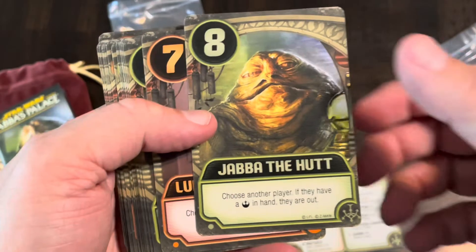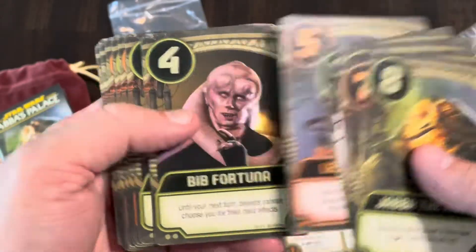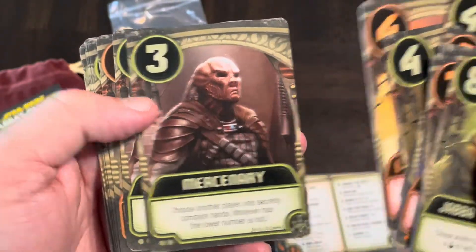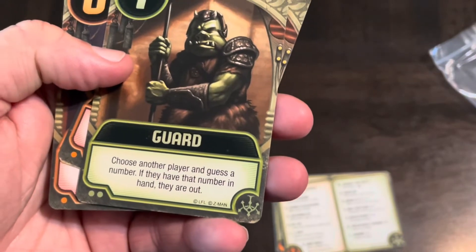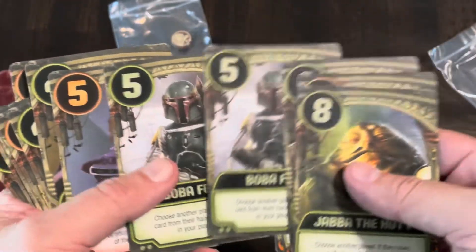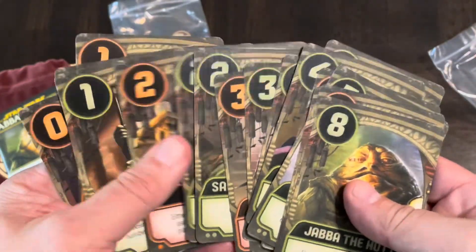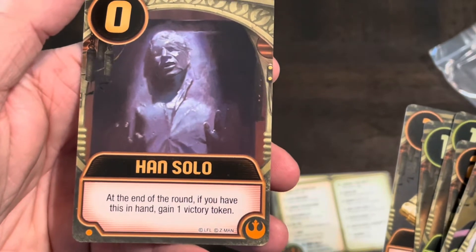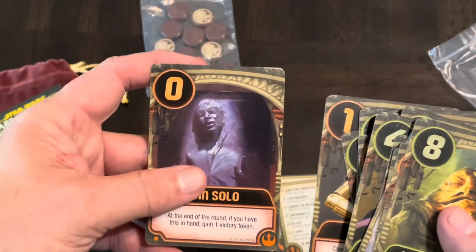Here are the main cards: Jabba with his special ability, Luke, Rancor, Boba Fett — there are a couple of Boba Fetts. The guard mechanic works as usual: choose another player and guess a number; if they have it, they're out. There are three fives, three fours, three threes, and three twos. Han Solo — who's in carbonite — if you have this in your hand you gain one victory token no matter what. The ultimate goal is to collect enough victory tokens, with the required amount depending on player count.